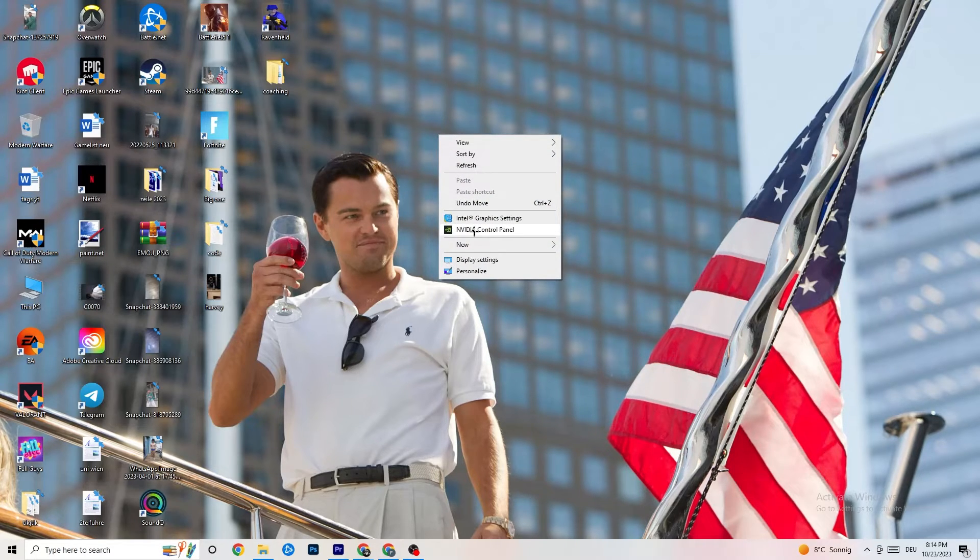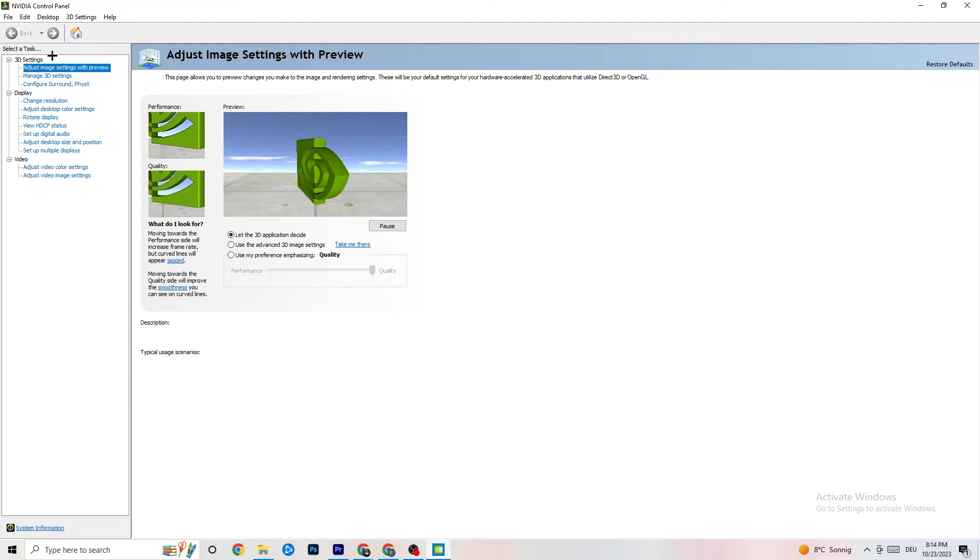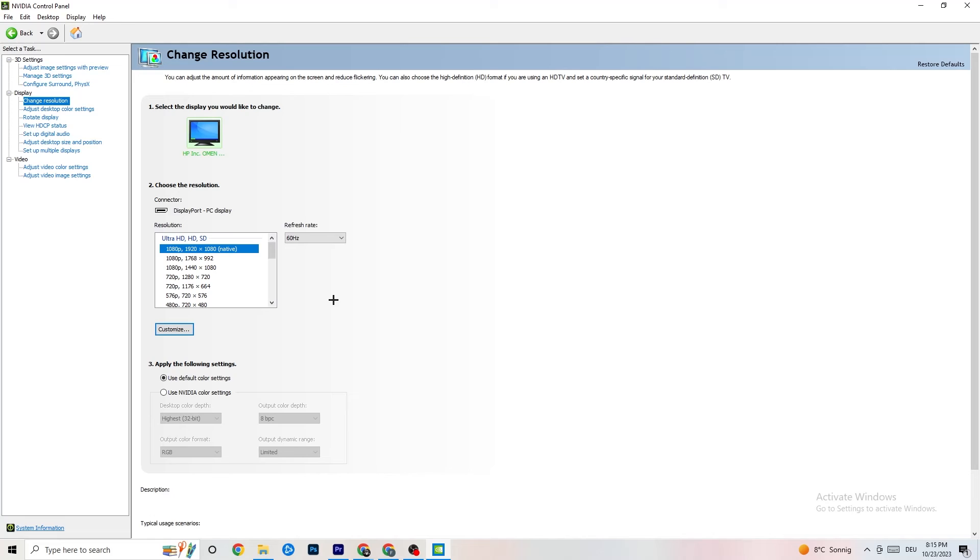Right-click your desktop and if you have an NVIDIA card, click 'NVIDIA Control Panel' (or your equivalent for another GPU brand). Once it opens, navigate to '3D Settings', click 'Adjust image settings with preview', and you'll see a slider from Quality to Performance. If you're having crashes, move the slider toward Performance. Then go to 'Display', click 'Change resolution', and make sure your monitor's resolution matches your in-game resolution — a mismatch can cause crashing.